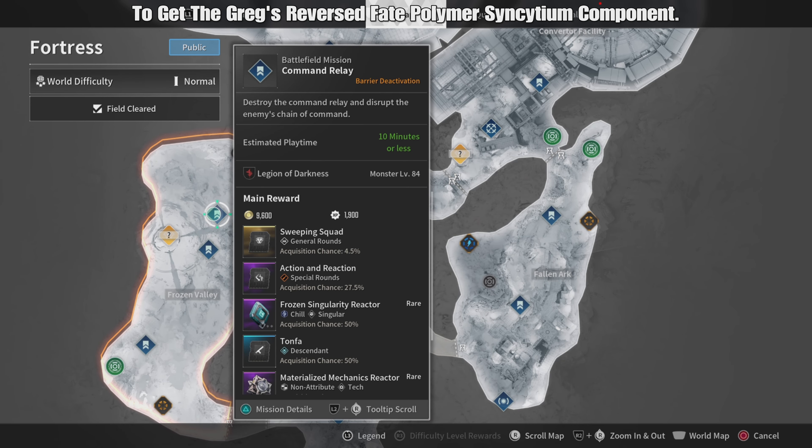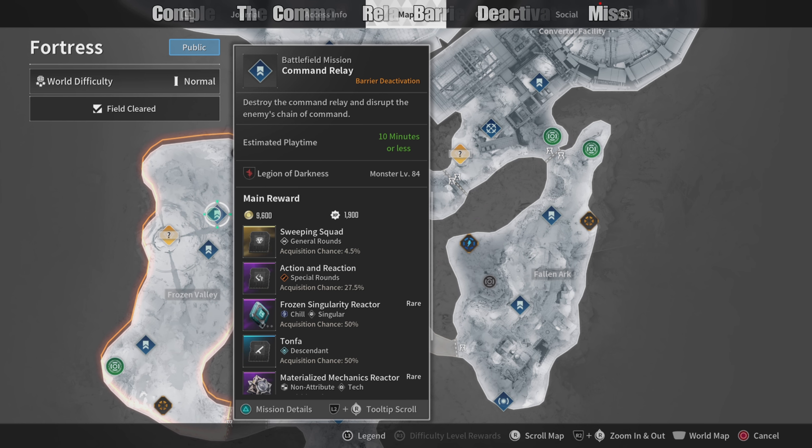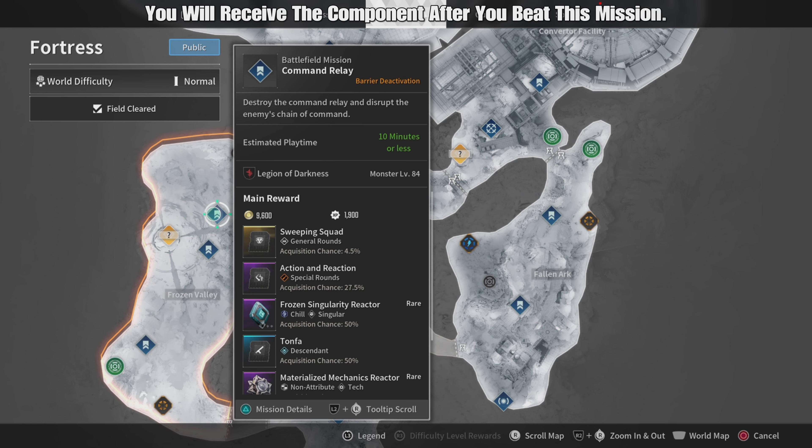To get the Gregg's Reverse Fate Polymer Synthium Component, complete the Command Relay Barrier Deactivation Mission in the Frozen Valley Zone. You will receive the component after you beat this mission.